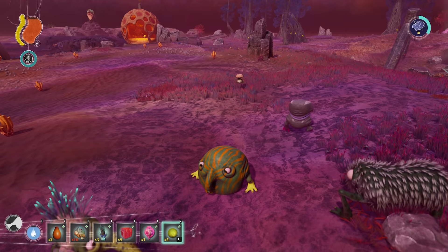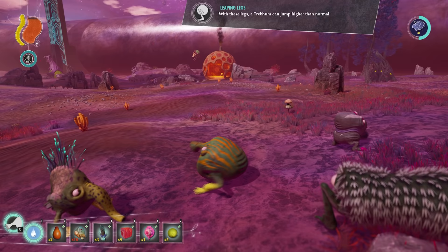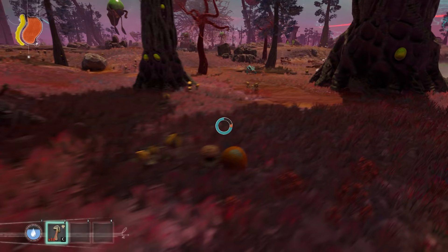The Hophopop pod gives Trebom the Leaping Legs mutation and 10 water when eaten. Hophopops can only be found in the Savannah and Corrupted Plains biome.